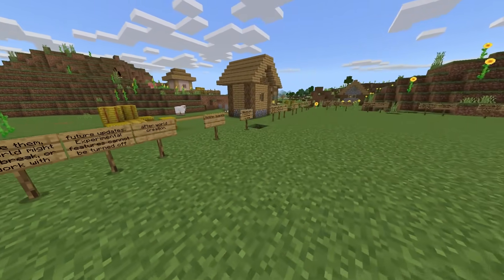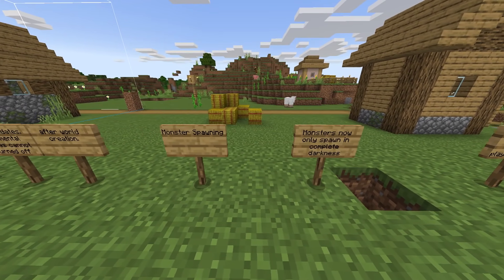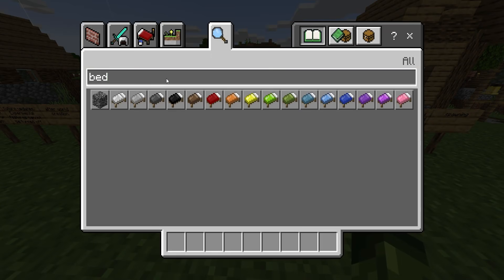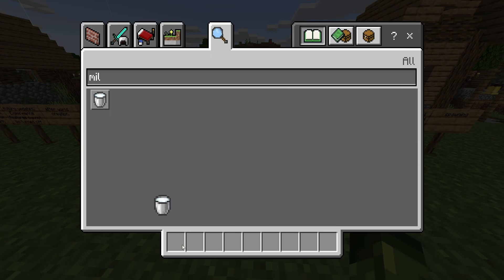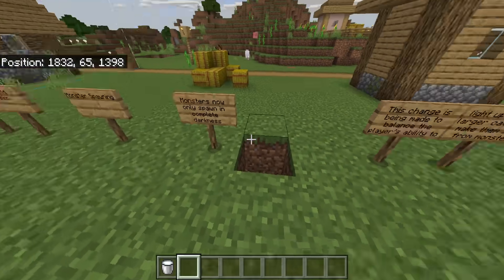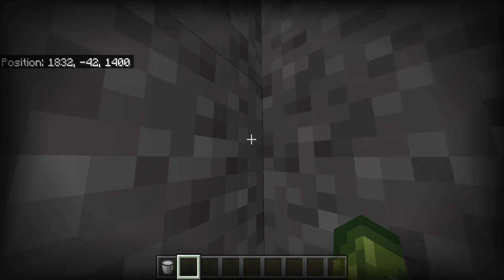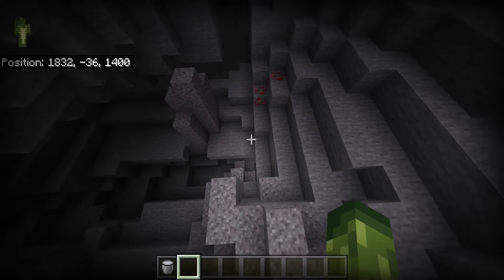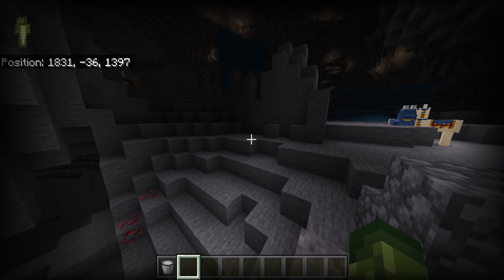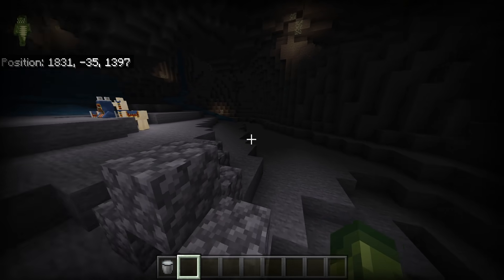It's really really important that you make backups, especially when testing experimental features. Moving on — monsters now only spawn in complete darkness. This is a change coming over from Minecraft Java Edition, basically to make life a lot easier for people in caves. Previously mobs would spawn where there's a little bit of light, but now they only spawn in completely dark areas.